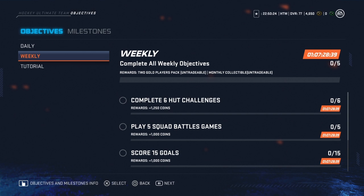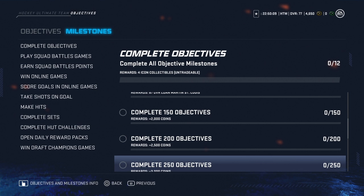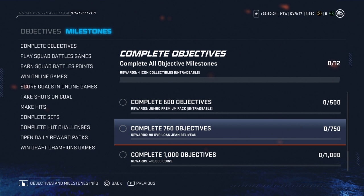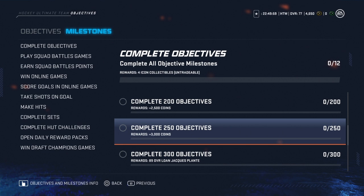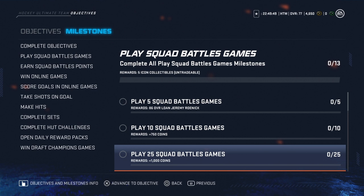Now we're going to move on to our milestones. We can take a look at all the milestones we can earn this year in HUT — that we know of right now, this could change. First things first: complete all objectives, get four icon collectibles. Looks like you get a Johnny Bučík, a jumbo premium pack, a 90 overall loan Jean Béliveau, just for completing objectives. You also get a loan St. Louis — you'd love to see that name pop up.